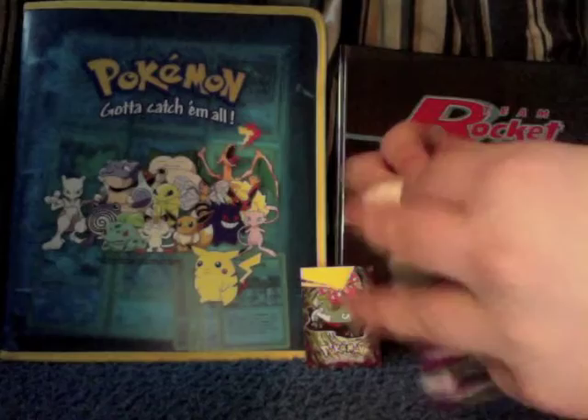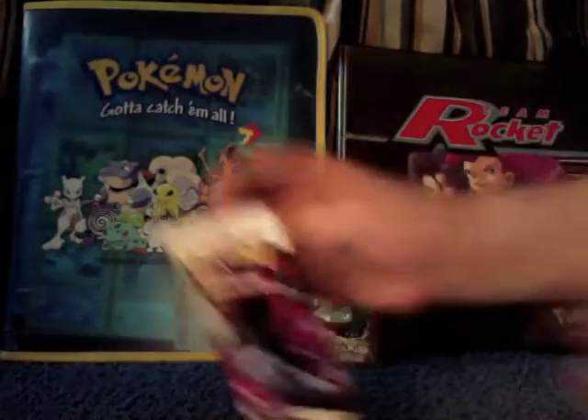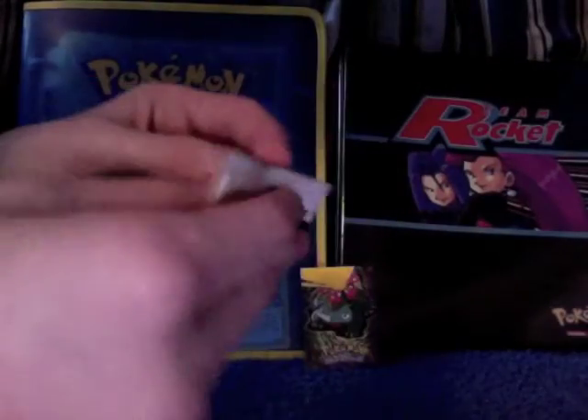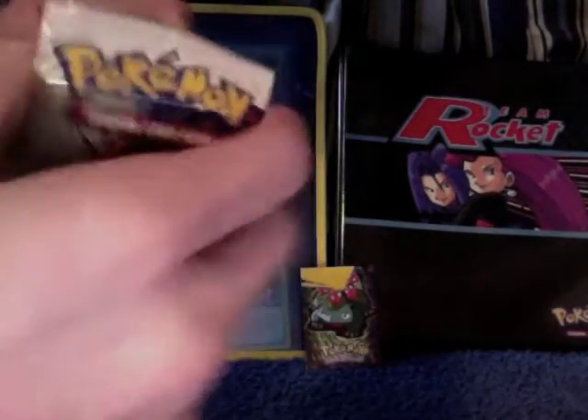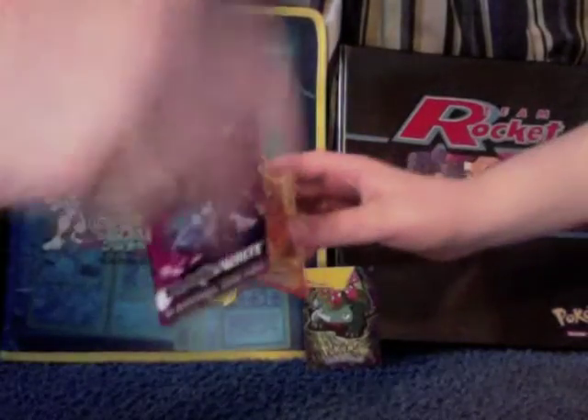Rob is told to position himself so the camera can see the cards. He opens the Zekrom pack, pulling Zoroark. There's some discussion about why Zebstrika is a pack icon alongside three legendaries — Reshiram, Zekrom — noting Zoroark isn't really a legendary. Rob struggles to get the cards out of the pack.